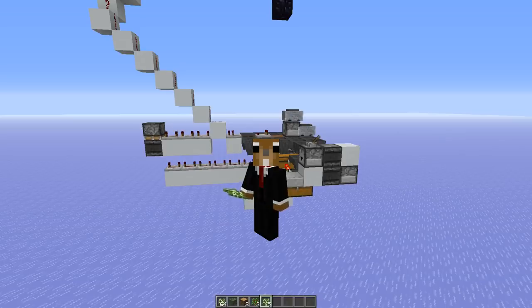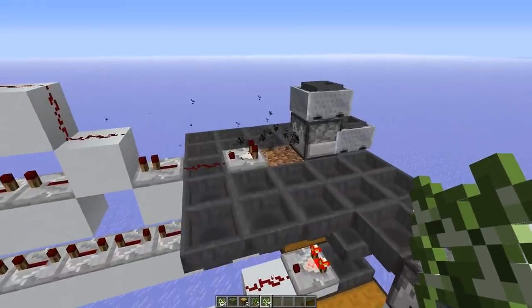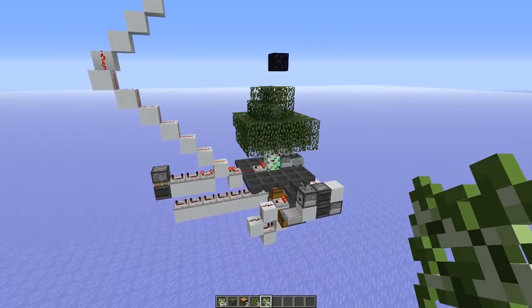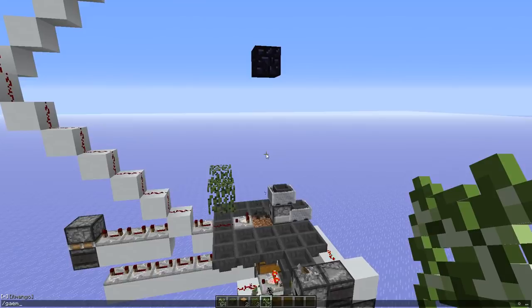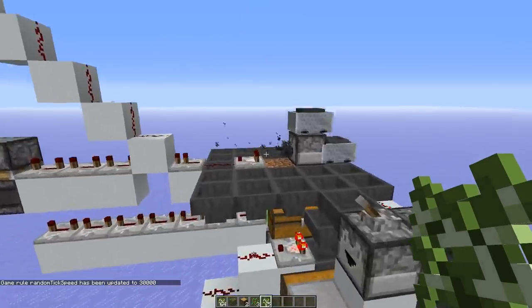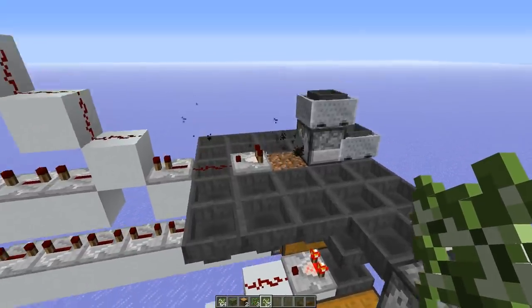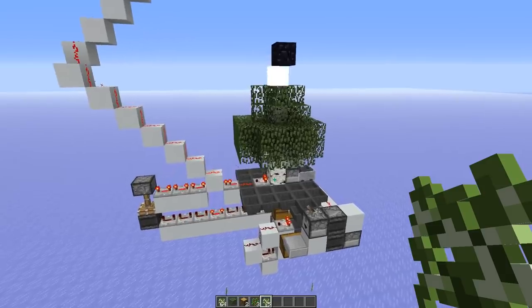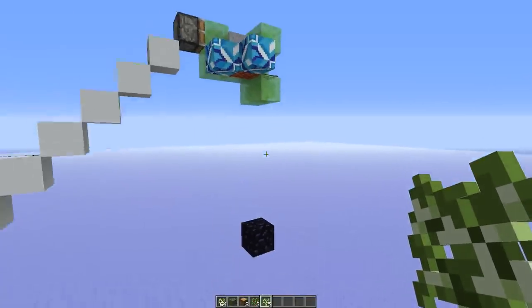First, I want to show you the problem with the first version of the tree farm: leaf decay could actually break the farm. I hadn't done too much testing on the first version because it was in the 30 minutes I tested it, it didn't occur - so it's not really likely, but it could happen. The problem is that once the tree has grown and the logs get pushed up, they are converted into block 36, and the leaves no longer have any logs around them, so the leaves can decay. The decayed leaves then no longer protect the wiring and the minecarts from the explosion.